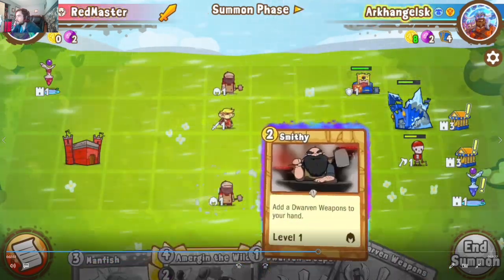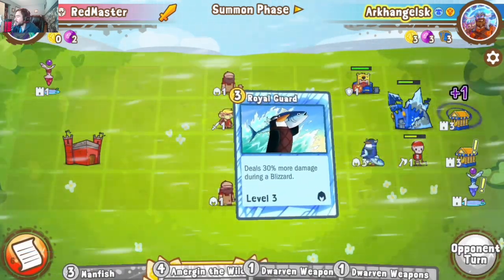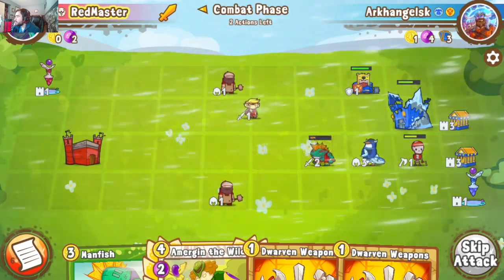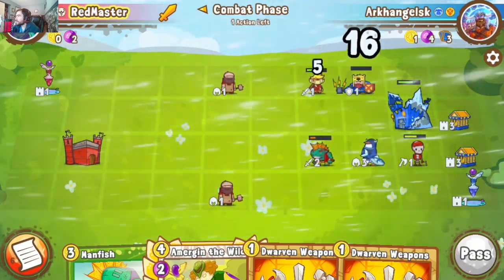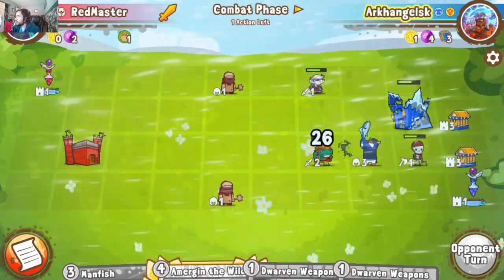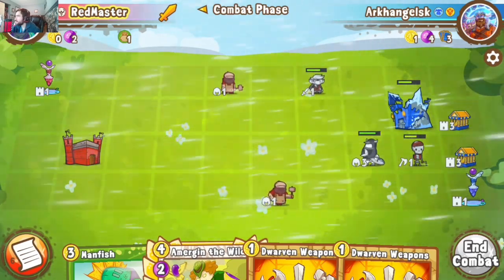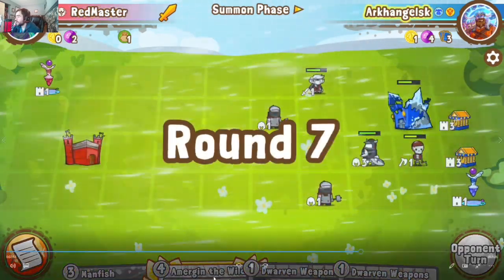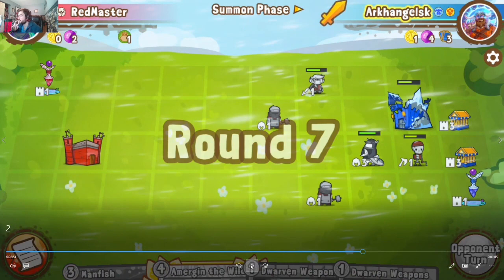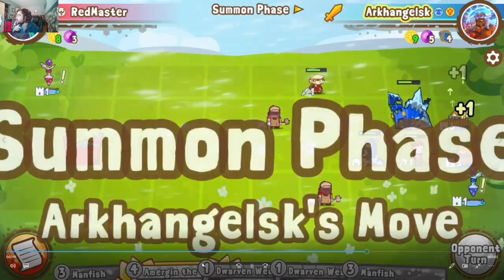We pull the backup Amirian, and use a Smitty-Treasury Bandit combo to generate a couple extra cards. We use Treasury Bandit to pop the Beast Master for ramp later. Crewmen pop into the castle. He takes out Man Fish with Royal Guard — makes sense. We push in with Smitties; in this deck you really just want the Smitties for the dwarven weapons, and once they've served that purpose they become annoying bodies for the opponent. We pass back.